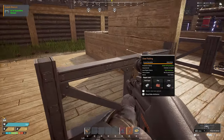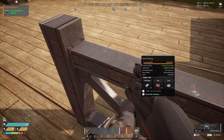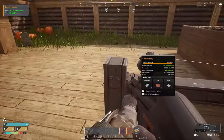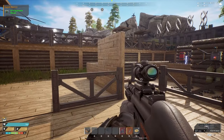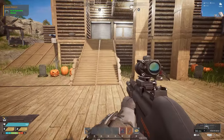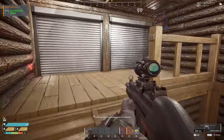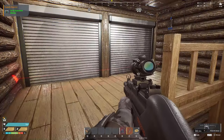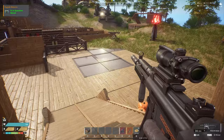I put a balcony up but took down the rails because when you're right up against them you can't shoot down. I kind of like it with the railing - it looks nicer - but I can't actually see or shoot when trying to aim down. As I showed in the last video, I've added sensors for the doors and this is working a lot better now.